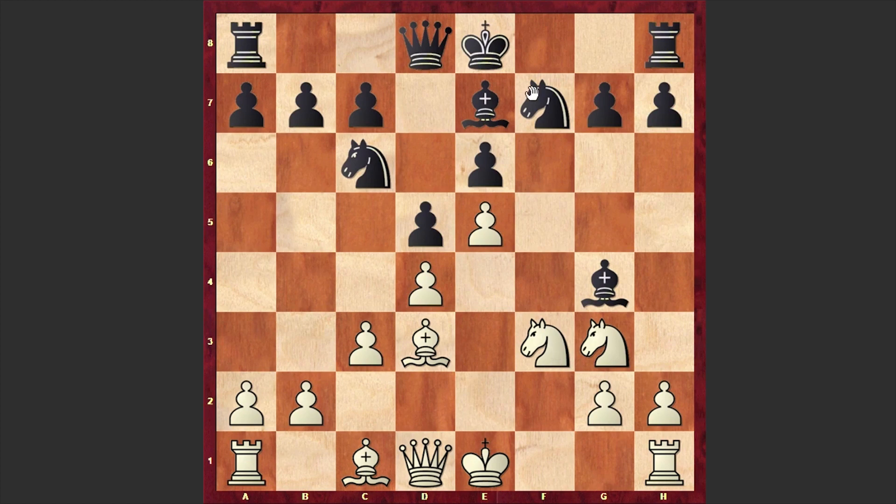It was here that black decided to intensify the pin with Ng5, but this is losing. Even if your computer is weak, in many cases Stockfish can also choose this move, but it's losing. Instead, it was better either to castle kingside or play bishop h4, which is even stronger, hitting on g3. Instead we see Ng5, and as we have reached the critical position, you can pause the video and try to find the winning move for white.